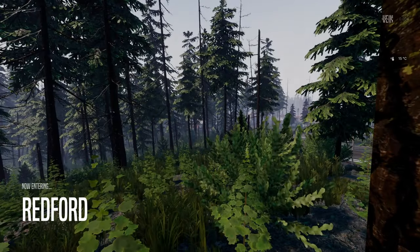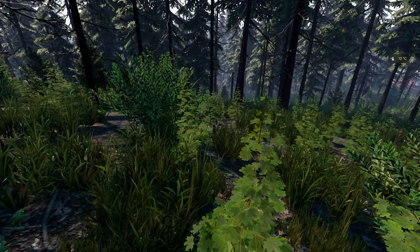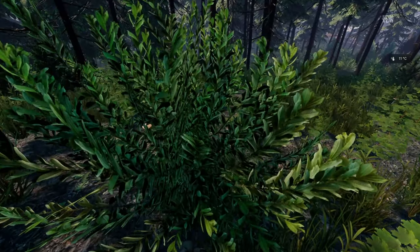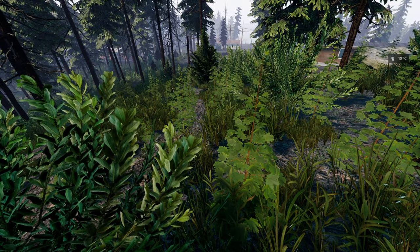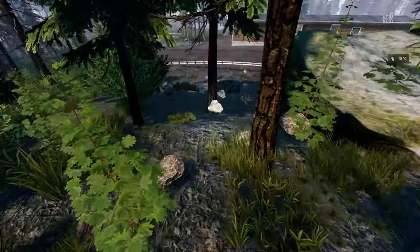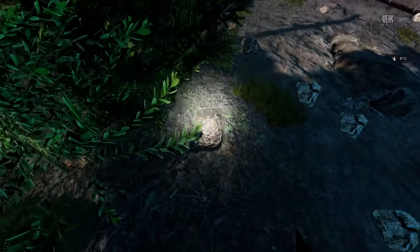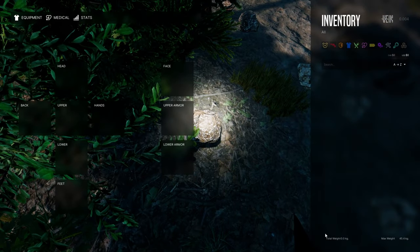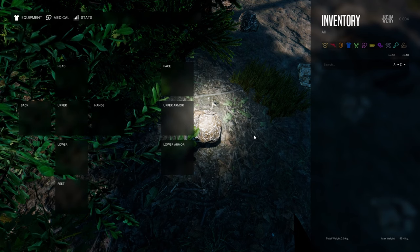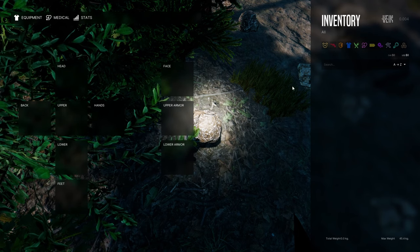Here we are in Redford — lots of vegetation. I got a flashlight, nicely done. Let's see what we can find. There are rocks — can I pick them up? This is my inventory. Trying to see if I can pick stuff up with the mouse, doesn't seem like it.